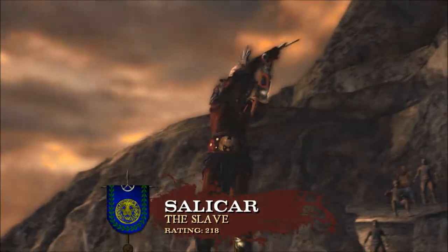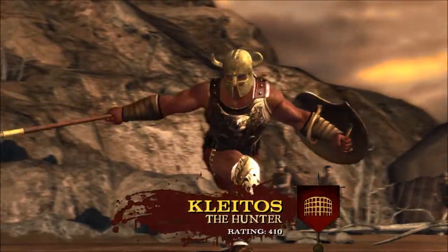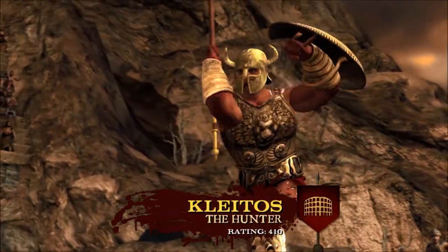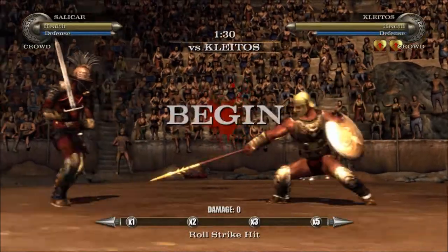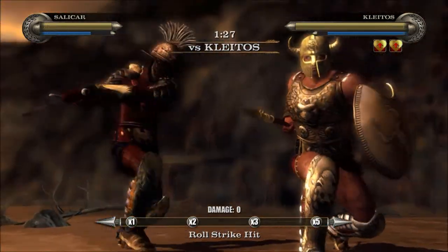Hey, what's up everybody, this is Random GP episode 88 and we're playing Spartacus Legends. I'm School the Burnum Bros, and right here we're going against Kleidos — and this is a community boss.